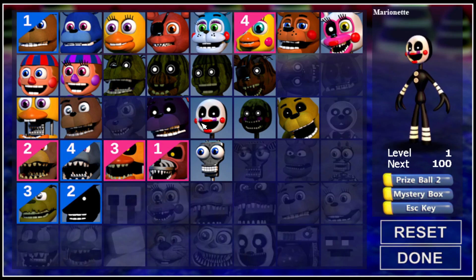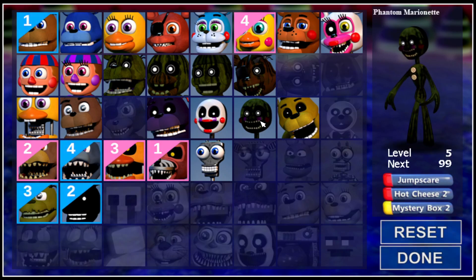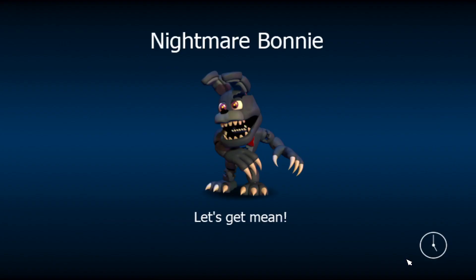By the way, there's a second method if you don't want to grind for characters without the Find Characters chip — and that would be to use Phantom Marionette, once you find him, with Mystery Box 2, which will give you random characters, and because it's the upgraded version, it will give you a lot more.